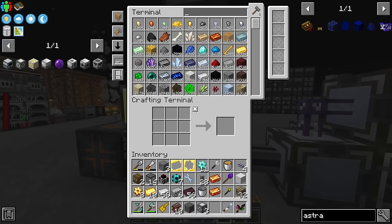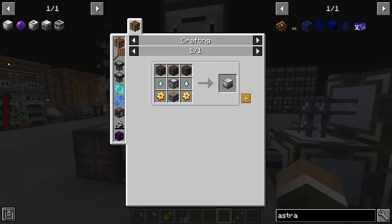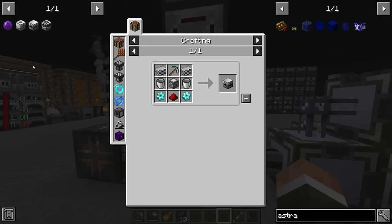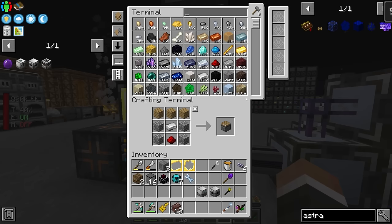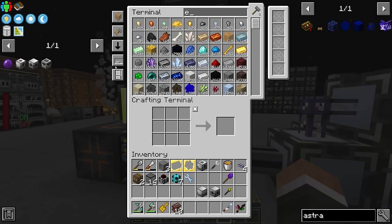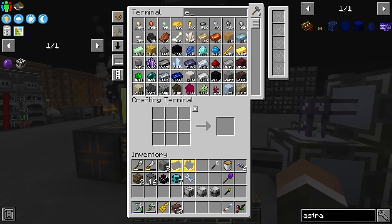Now we should be a lot closer to being able to craft these machines. Let's start with the stasis chamber — we have everything it takes, including the gas tiers, to make it. After that, we want the fluid laser base, which is a little more expensive but we do have everything we need. Then we need at least one fluid laser drill — you can put multiple down to make it faster, but we'll start with one. We don't need a ton of ether gas, although it might take a little bit of time to get up to 135 millibuckets since it comes in slowly.